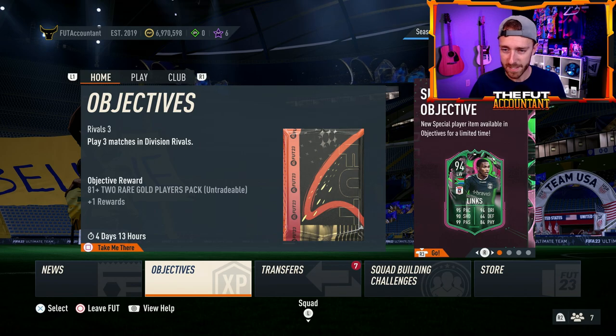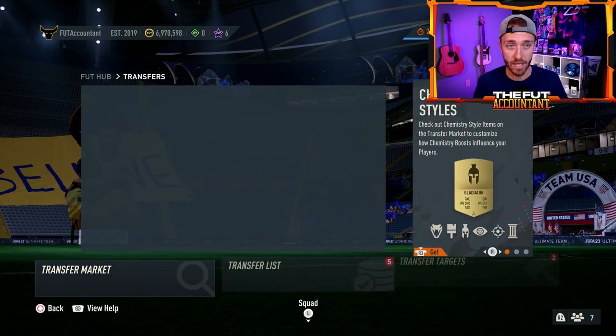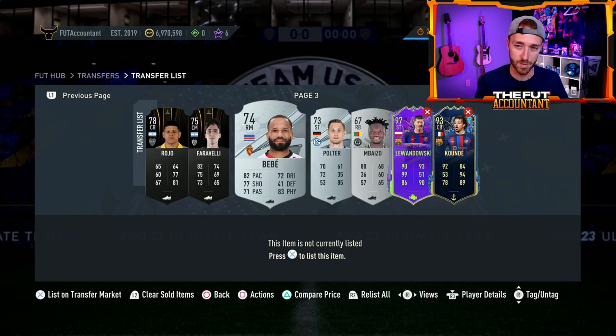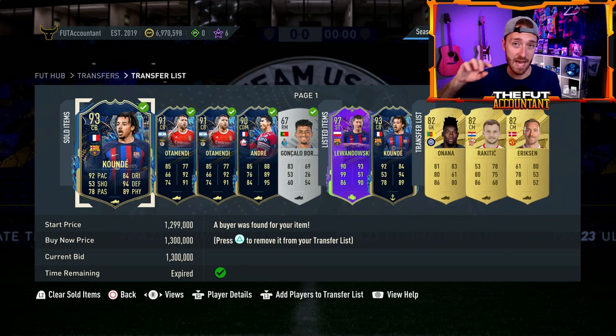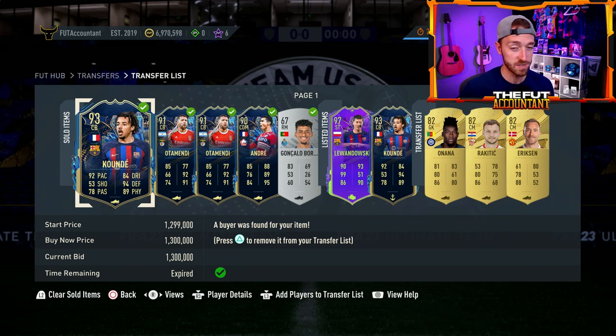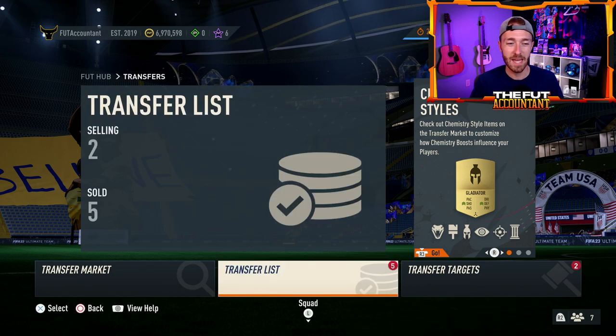Let's talk about the market a bit. Yesterday, with the leaks for De Jong and Ousmane Dembele, I went out to the market and bought a Koundé for 975k — he had a crazy spike because he's super rare. I sold one for 1.3 and I still have one. I also picked up a Lewandowski. Watch these Barcelona links because we've already got a lot of hype with Busquets and Jordi Alba. Some of the La Liga links — especially with Depay, very hype, and Rudiger, very hype, both from La Liga — if there are more La Liga cards released today, that could be something you want to keep a watch on, specifically with De Jong and Ousmane Dembele.